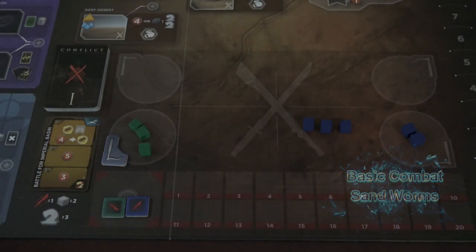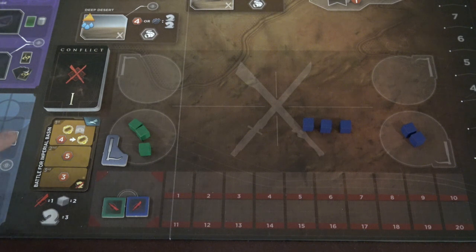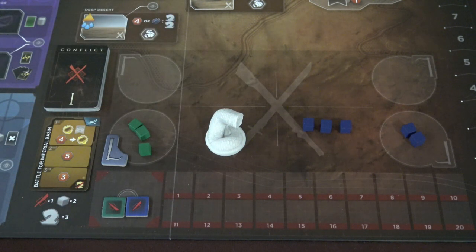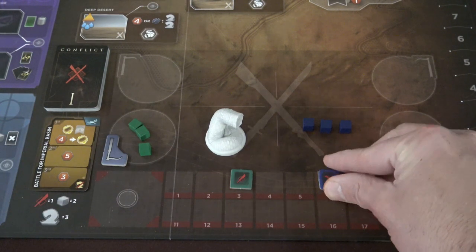Let's walk through what the worms actually do in combat. We're going to assume that our green player has three troops in their garrison. They have the maker hooks and are thus able to summon a sandworm. We know we're fighting for the Imperial Basin and the shield wall is down. The worm is placed directly into the conflict — it goes into the green quadrant on the board. Right underneath the conflict card, there's a key showing that the sandworm is worth three combat value. Normally troops are worth two apiece, so there's a bit of a disparity.